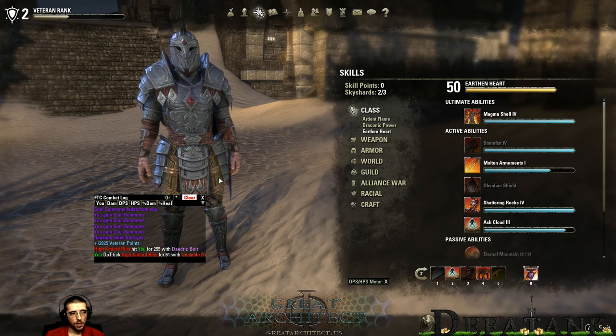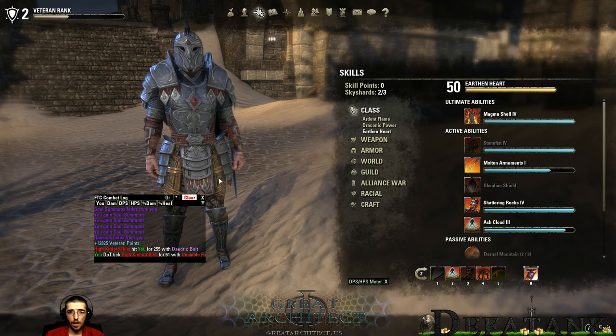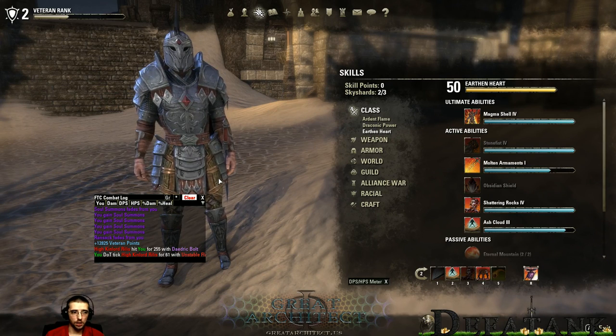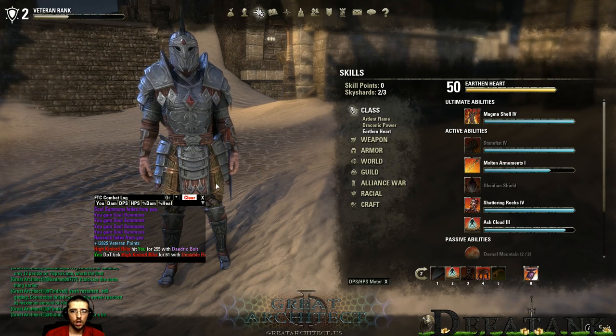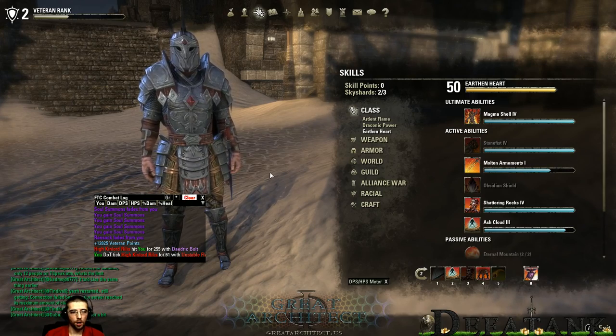That is your Dragon Knight — all active, passive, and ultimate abilities broken down along with their morphs. Understanding how you can use the Dragon Knight abilities with your weapons, racials, or other abilities you want to use should really help you make a decision on whether the Dragon Knight is appropriate for you or not.